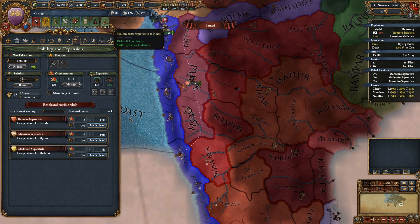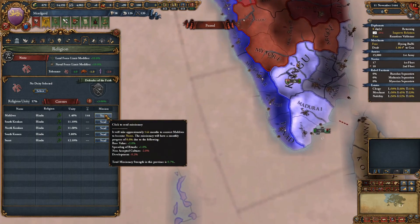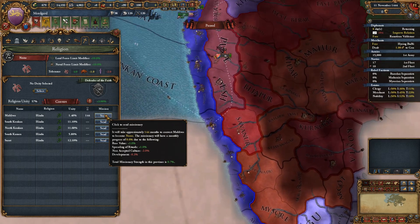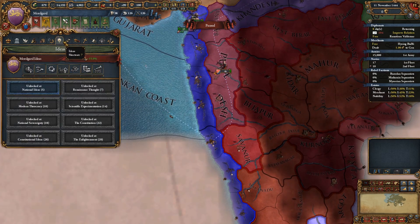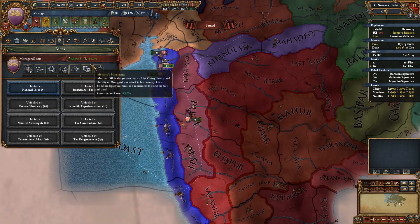So the Maldives - although if they revolt that would be a problem. I think we're going to wait until we get our first idea, which is going to increase our missionary strength by a further plus two. So yeah, we're waiting. Our traditions are advisor costs, so we can hire advisors more cheaply. And yearly legitimacy - because we are the rightful rulers.